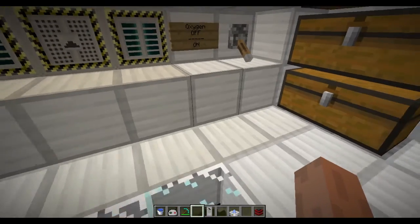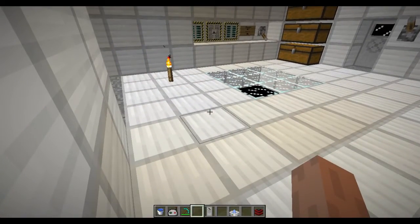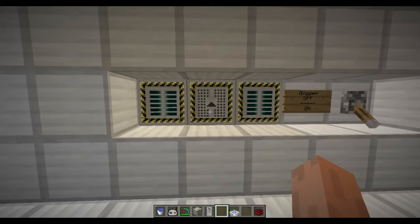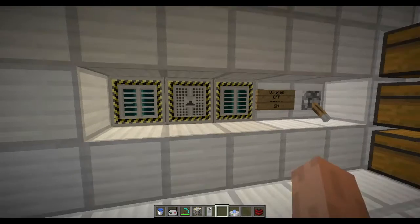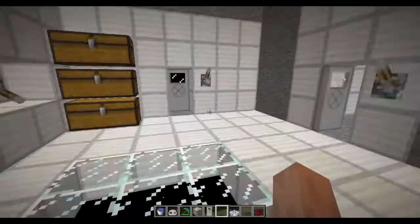In this update we now have the oxygen system for space stations and planets with low pressure atmospheres, as well as planets with no atmospheres such as the moon. The oxygen vent is the central device for pumping oxygen into a room or filling it with oxygen at all. It works by powering it and pumping oxygen into it to seal the room and keep it oxygenated so you can survive in there without dying.